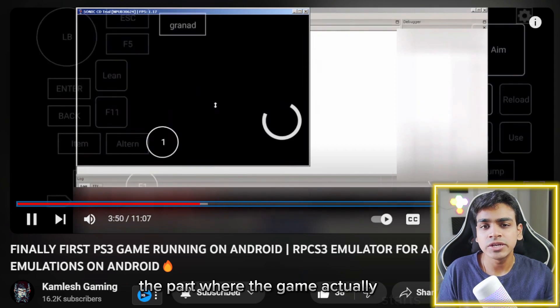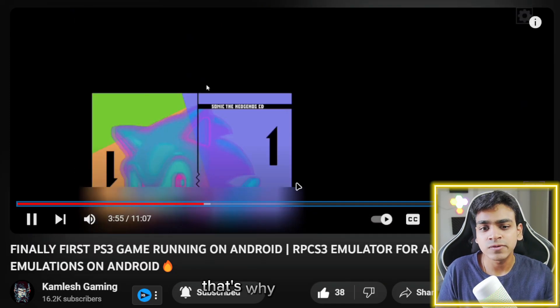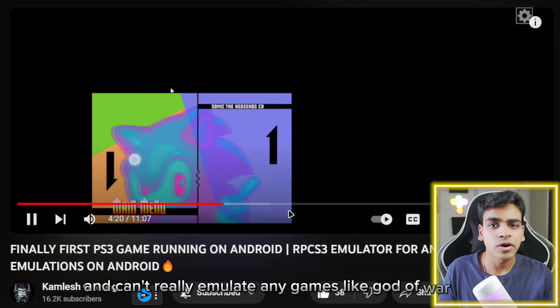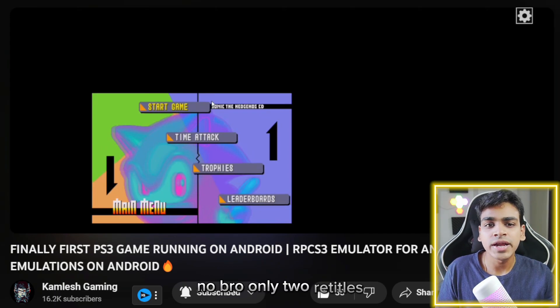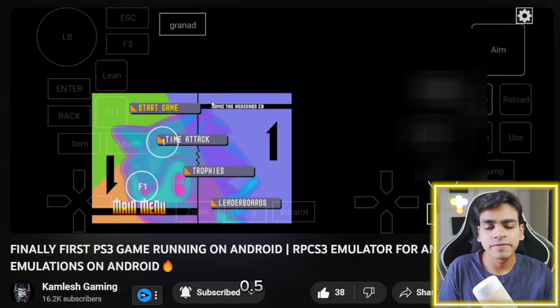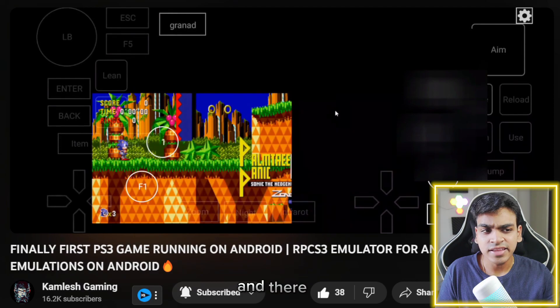We are getting around 1.3 to 1.4 FPS — that's why it's so slow. You can't really emulate games like God of War or Spider-Man here. Only 2D titles and homebrew games can be tested on RPCS3 version 0.0.5.